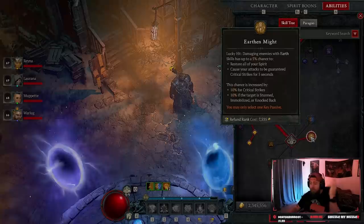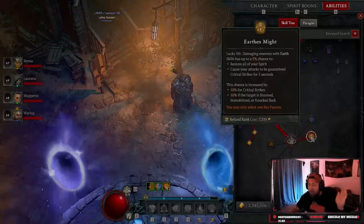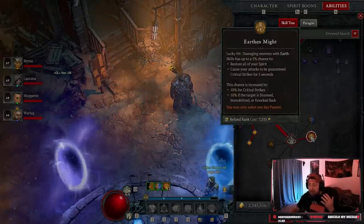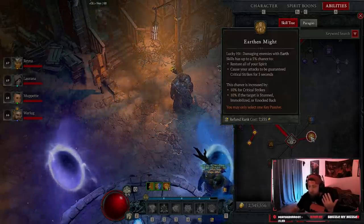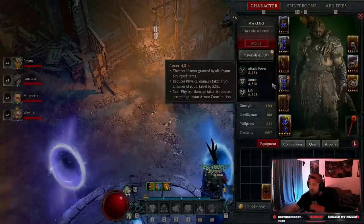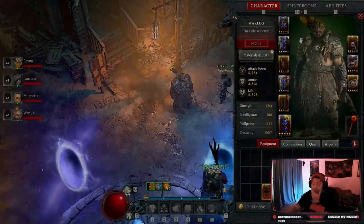Our passive: while leveling take Ursine Strength for more damage. Once you reach end game, switch to Earth and Might so you have crit chances to completely refill your spirit and essentially have 100 percent crit strike for five seconds when targets are stunned and immobilized — really strong.